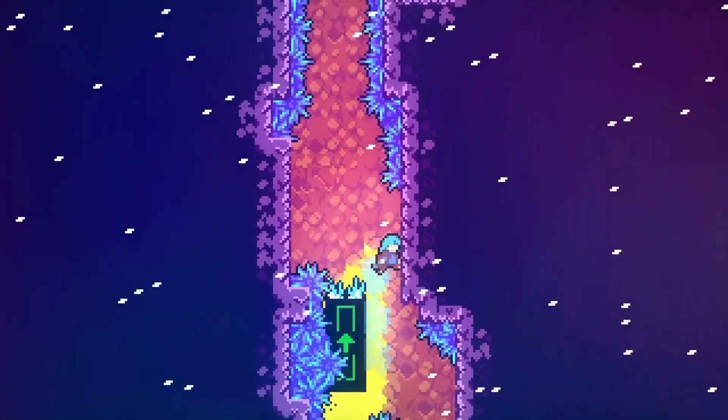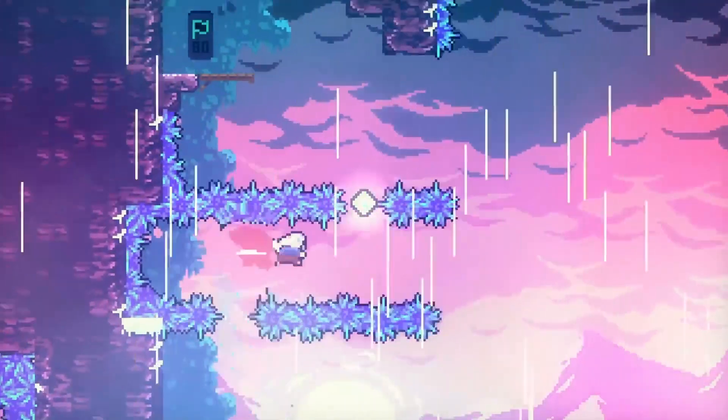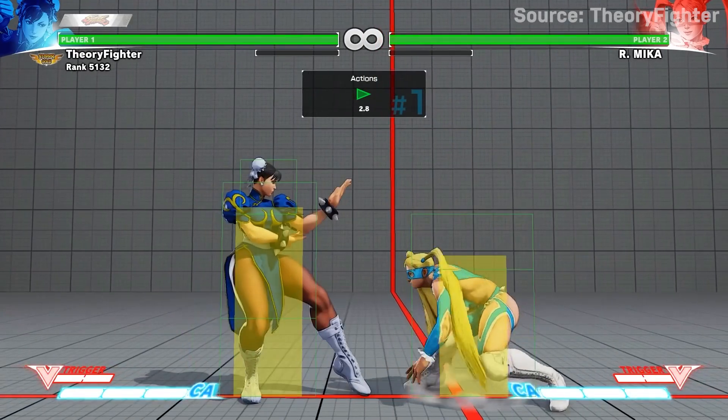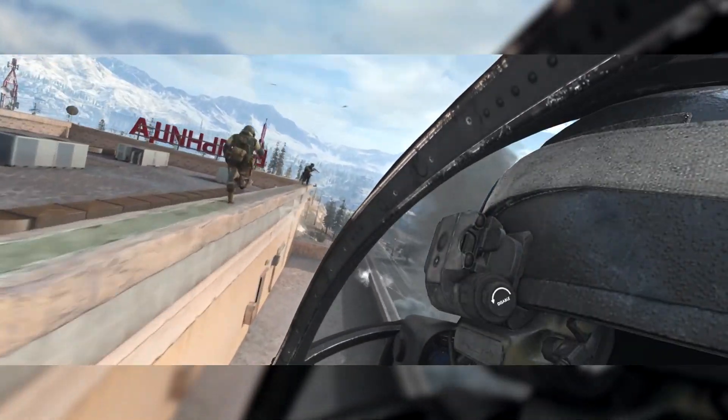This is different from how hitboxes and hurtboxes work in something like a platformer or a fighting game, because the two boxes have to physically interact for damage to happen. What probably makes this even more confusing is that shooters do have hitboxes, but they're just used for things like grenades, explosions, and even vehicle damage.